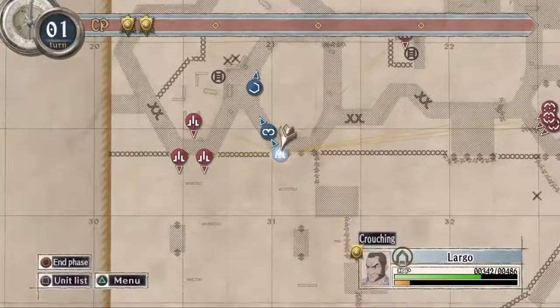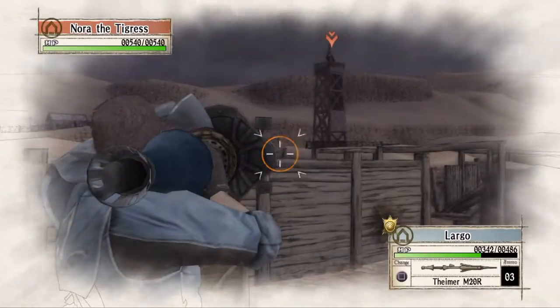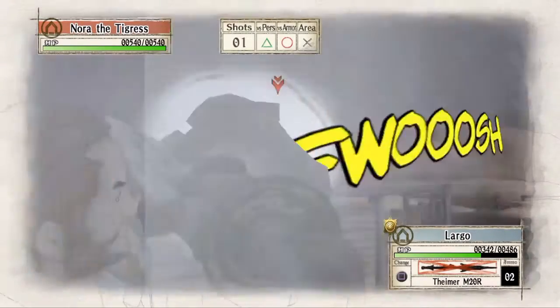Before we move further with Alicia, we are going to switch to Largo and take out the tower that this enemy Ace is hiding in.